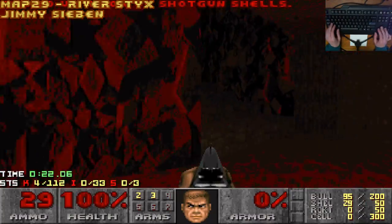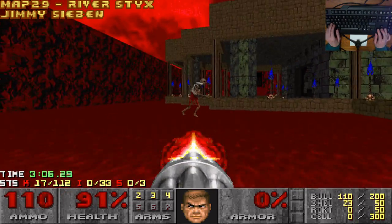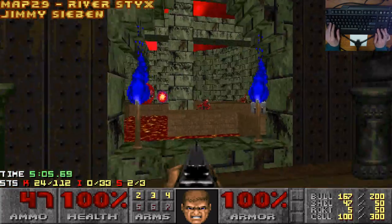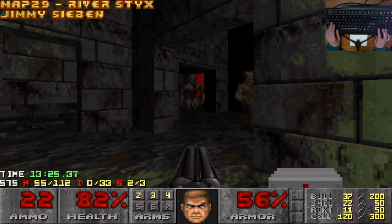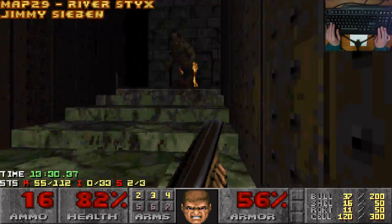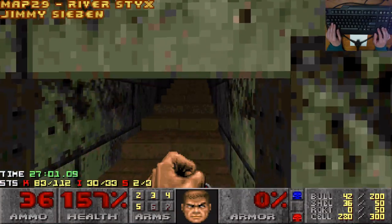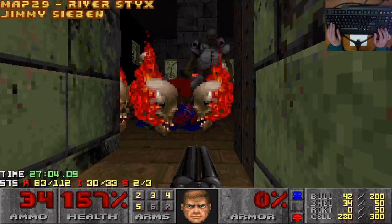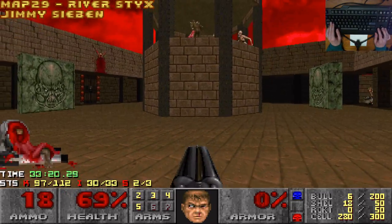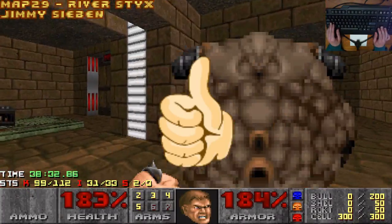My playthrough of this turned into a journey that the ancient Greeks might have enjoyed writing about. This map clearly wasn't designed to be friendly to completionists on a pistol start. However, apart from that, this is a pretty good looking map with some interesting set pieces, both in terms of location and fights. No matter what, it provides a fittingly epic journey for a map 29, and it was only a couple of boxes of shells or even a berserk away from being a thumbs up on my semi-blind run. Upon reflection, the map's visuals and combat design deserve a better rating, and the challenge of figuring out how to do it easier on a 100% run with the ammo you get is actually kind of fun. The map is getting an upgrade to a thumbs up — but with a strong warning.